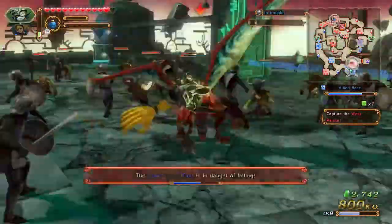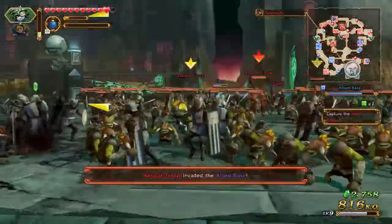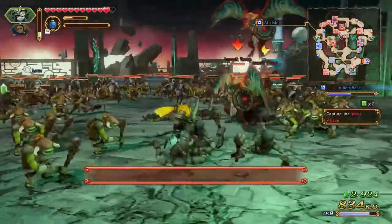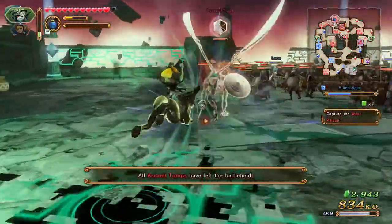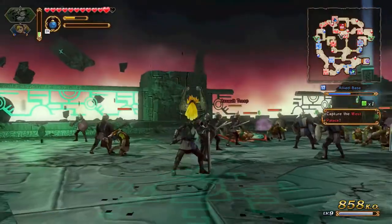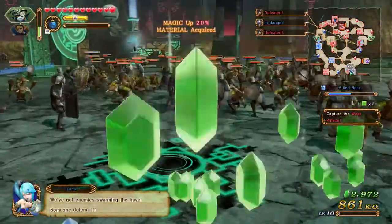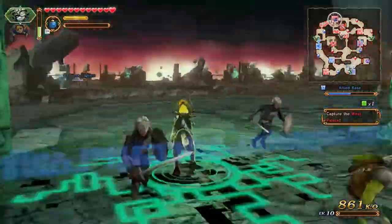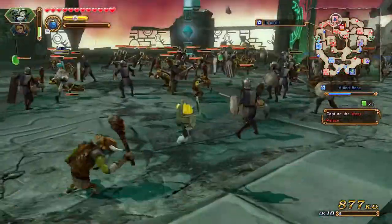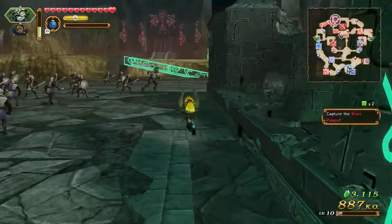I gotta deal with all these enemies here. Another side mission failed. We seem to be in a good position again - lower east keep is about to fall. They're all gonna fall, we are getting outnumbered like crazy over here. This is a crazy mission.